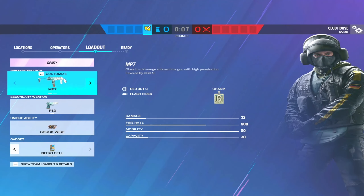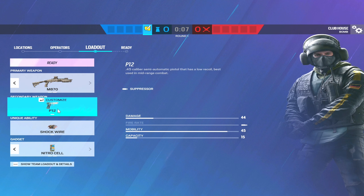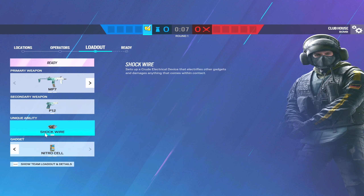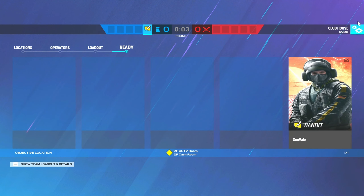First let's talk about Bandit. You have an MP7 as well as the M870 shotgun. The shotgun doesn't have that much range so most of the time you're going to be running the MP7, which is an amazing SMG for damage and fire rate. You have nitro cells and barbed wire, and most of the time you're going to run nitros.